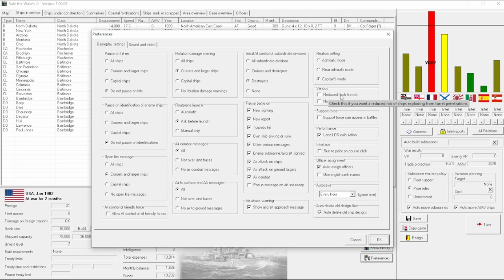Reduce flash fire risk: this is if you want to reduce the chance that your turret gets hit, penetrated, and the magazine detonates. You can still have it happen and there are other ways ships can blow up, but mostly the flash fire risk matters if you're playing as Great Britain, which has an increased flash fire risk and you don't want to see your battlecruisers or dreadnoughts exploding from a single hit. If you do have a flash fire, your fleet will have a lower chance of ever having another one, simulating the historical British response of closing those doors.